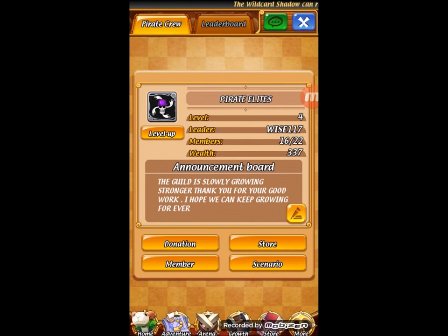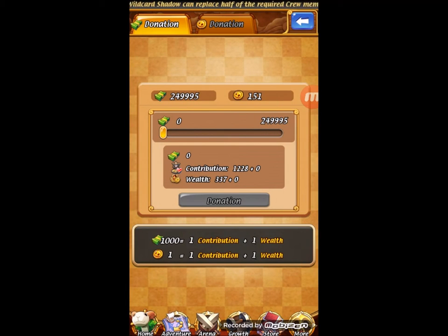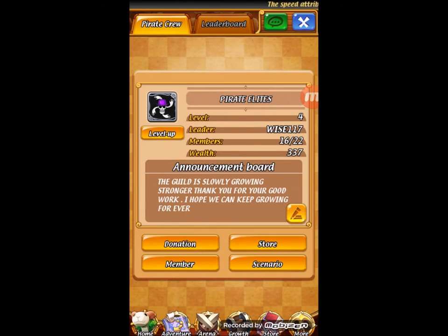Now as I was referring to donations — you click on donate. You have the choice of donating your money. As it says in the bottom, $1,000 is one contribution point. Points usually cost about 50 or 100 and each time they get further and cost more money. You can also donate your gold, which is strictly one gold for one point. It's right there in front of you — it's your choice, whatever you find easier.